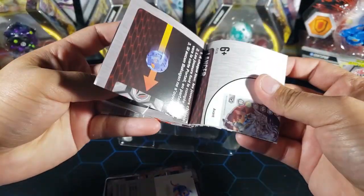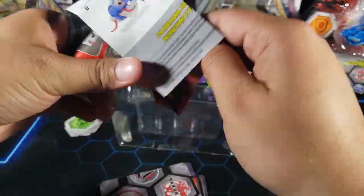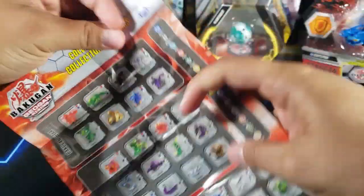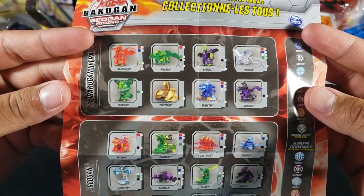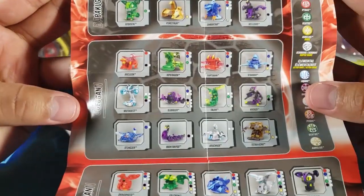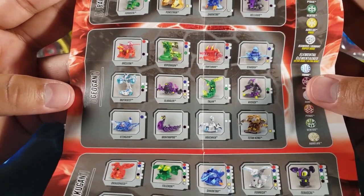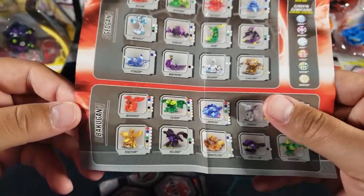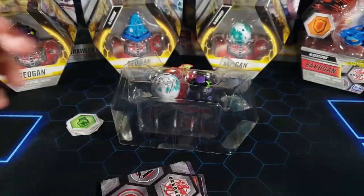We got the cores, we got a guide on how to play the game, how to close Shark Tar, and then this is the new checklist — look at all these new Bakugan, very nice — and then the Geogans as well. Viperagon is probably one of the best ones in my opinion from the few I've opened.